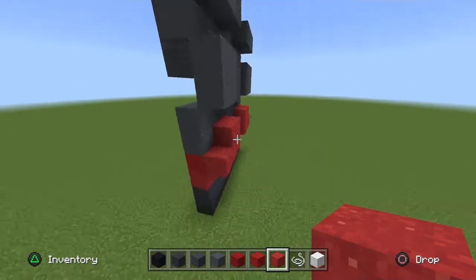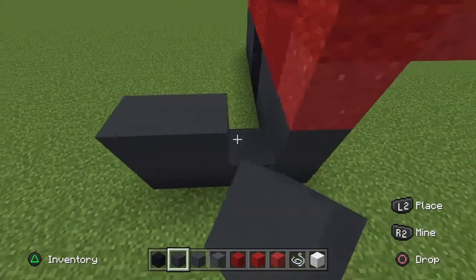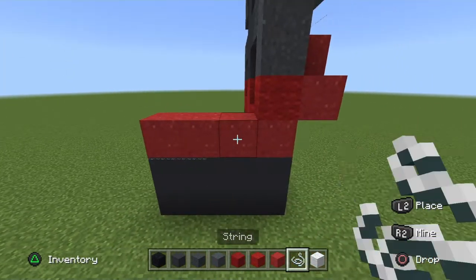Now move on to his side. Start off, get your gray concrete and go across three, two times — one, two, three, one, two, three. Go across a row of red powder, and get your string or barrier block and place it all across the side.